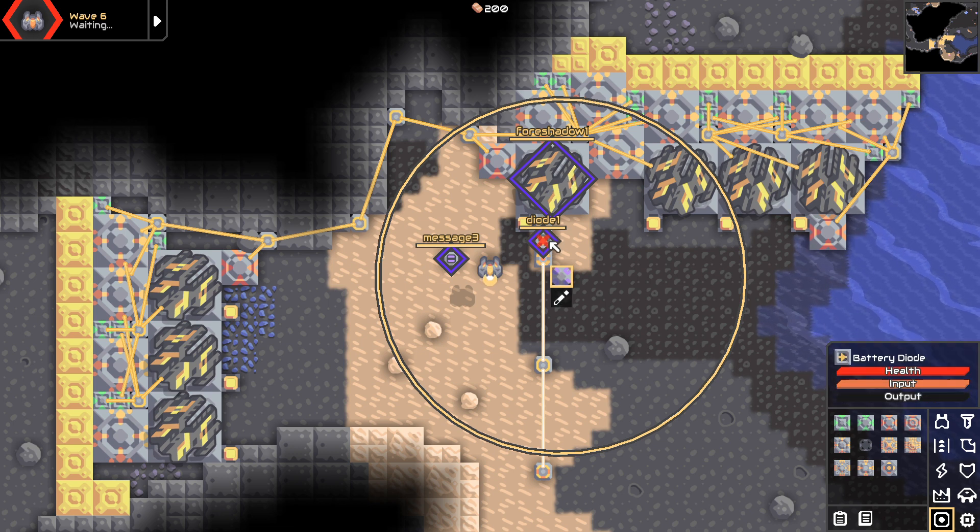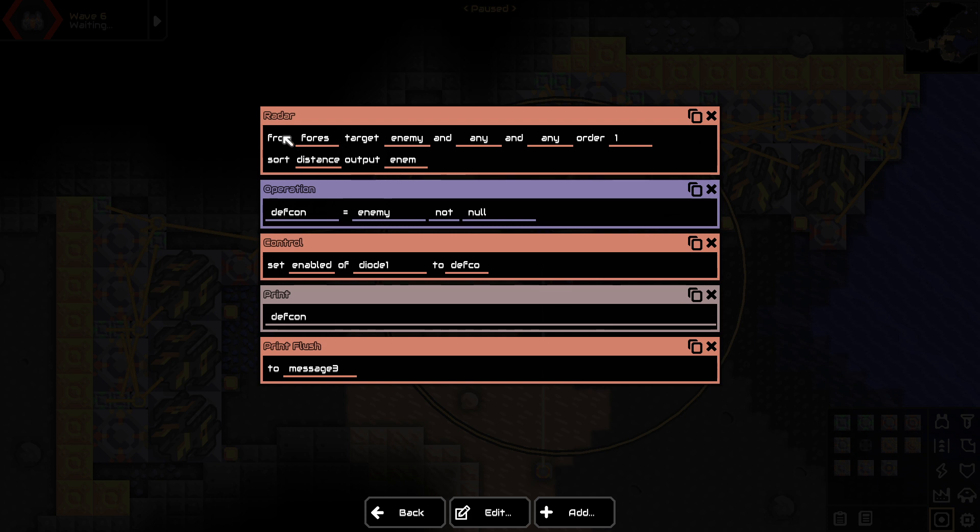I have the foreshadow, the diode, and the message block connected. Over here I have a radar element that's coming from foreshadow one and targeting enemies. Whatever enemy is closest, it's going to output the value to a variable called enemy. Then I have an operation to determine whether or not there is an enemy, and I call that variable DEFCON. In military terms, DEFCON is whether or not your armies need to be prepared for war, so if there's an enemy detected and that enemy is not null, it's going to give a true value for DEFCON.